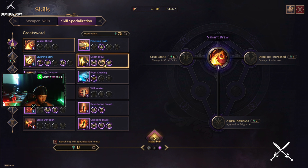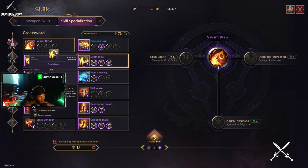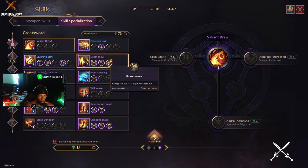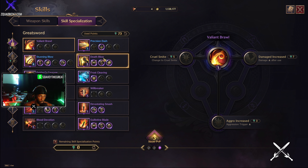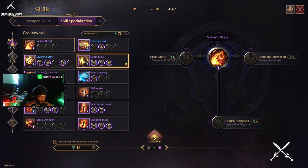Next we have Death Blow — I have all the specs for this because it's just better late game. I'm already seeing that with the heavy attack chance I have, hitting heavy attacks more often. Charging gives me more damage. Early on you might not want the charge because the cooldown is less than 10 seconds and you can just keep popping it off. I have the damage dealt to prone target spec on this because when you prone a target, using Death Blow on them is what you want to do. Damage increase on prone targets, cooldown reduction, charge — boom.